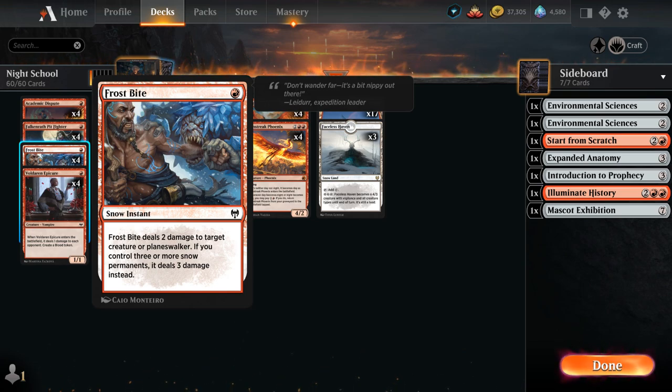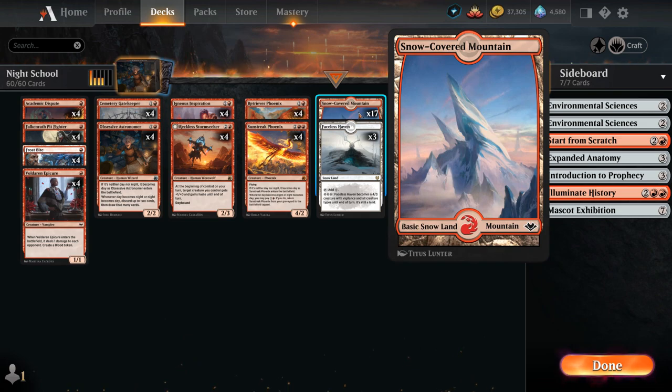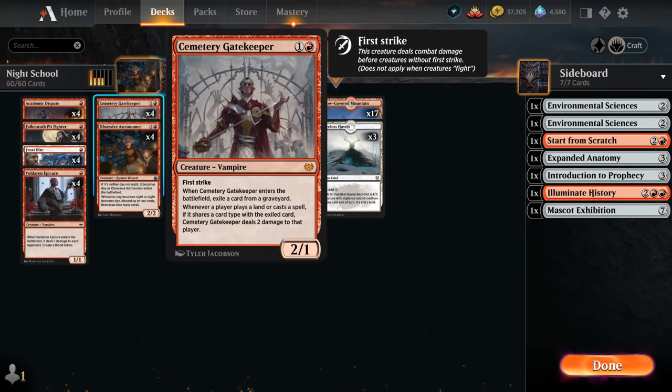We have the full playset of Frostbite alongside 20 snow-covered lands, potentially dealing three damage at instant speed to a creature or planeswalker. At two mana, Cemetery Gatekeeper is a 2/1 mythic rare vampire with first strike. When it enters, we exile a card from any graveyard, and whenever a player plays a land or casts a spell sharing that card type, the gatekeeper deals two damage to that player — symmetrical, but we're the aggressor so we don't mind.